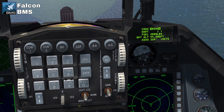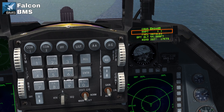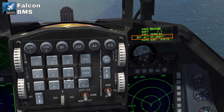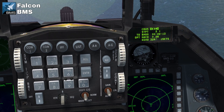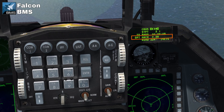Pressing sequence once more gives us the get-me-home page. You can set which waypoint is home plate, and see our predicted fuel remaining on arrival and the optimum altitude to fly at. Finally we've got the endurance page, giving us our time until we reach bingo fuel and the optimum Mach number for longest endurance.